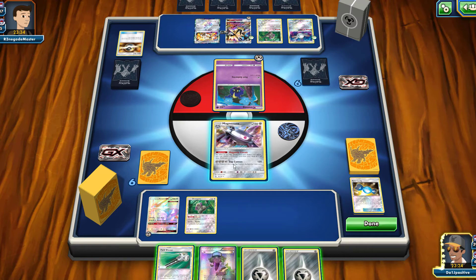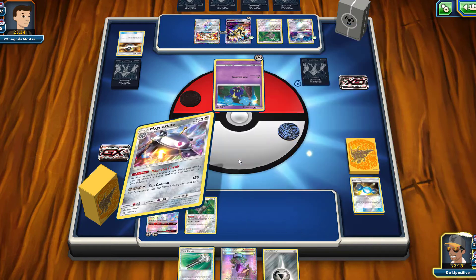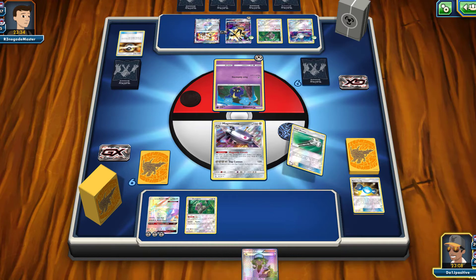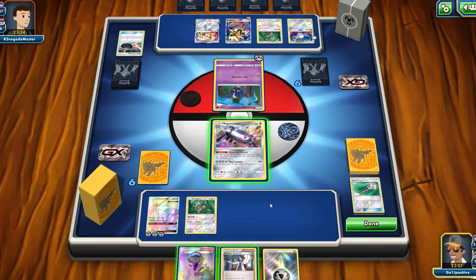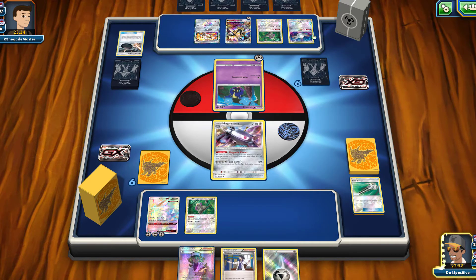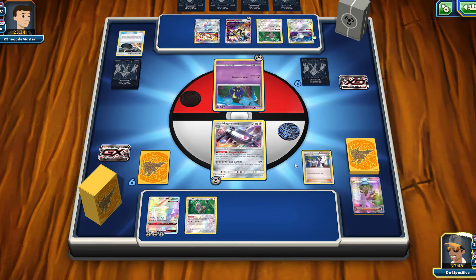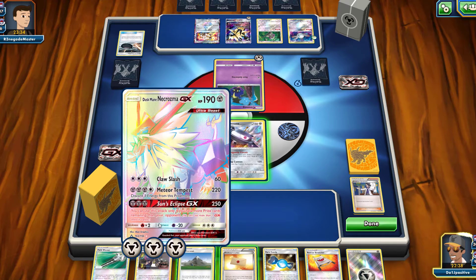We evolve into Magnezone — its ability lets you attach energy from your hand to your Pokémon as often as you like during your turn. I'll attach both energies to Dusk Mane Necrozma, then use Field Blower to get that Frying Pan off their Dusk Mane Necrozma. I'll use Instruct before my N, draw two cards — and I get energy, very nice! I'll use Magnetic Circuit again and attach to Magnezone so I can retreat. A Sycamore came up, so I'll use her instead of N.